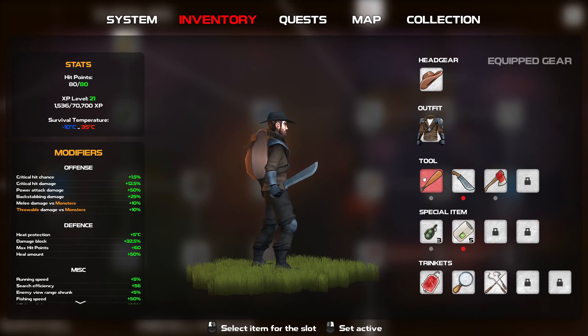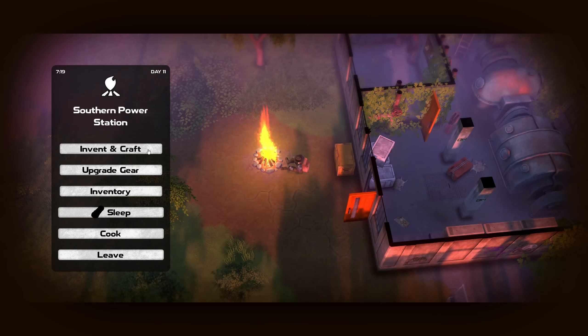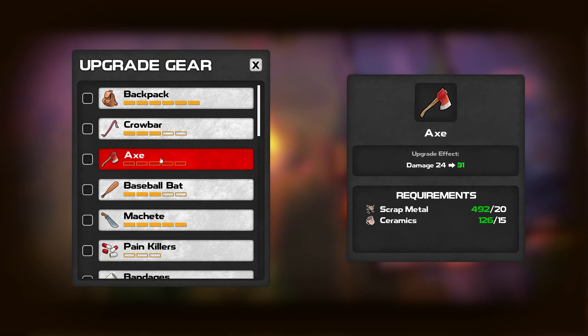So inventory - and we are gonna switch it up with this. Then I'm gonna go into the upgrade here. So ceramics and scrap - yep. Sure, I guess. And now we need steel and unfortunately I do not possess steel. So that's gonna be interesting.